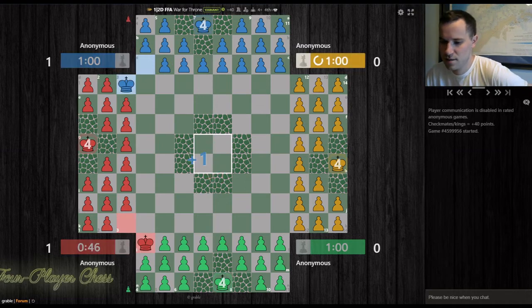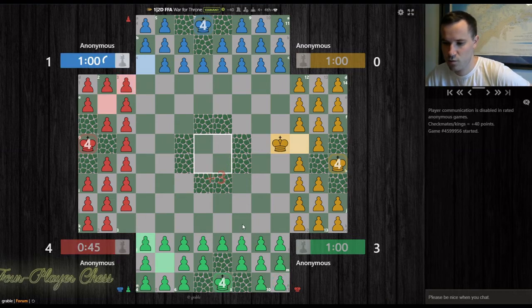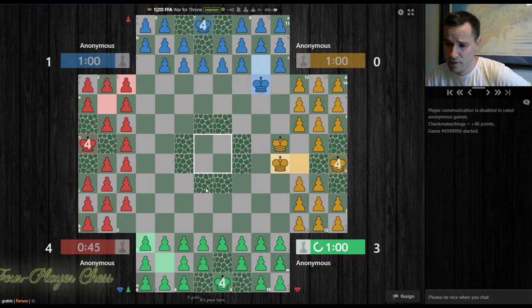In this variant, you have 20 pawns, not 21. The king is more centralized than it is with War for Throne 2. And of course the center space is more limited — four squares as opposed to 16.